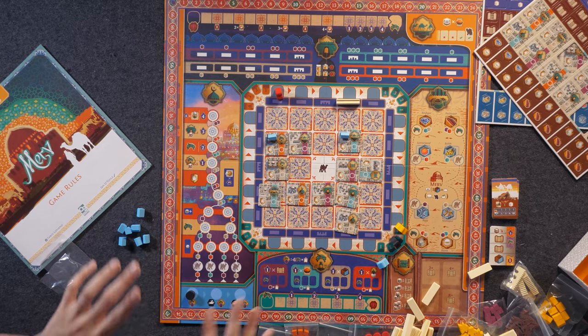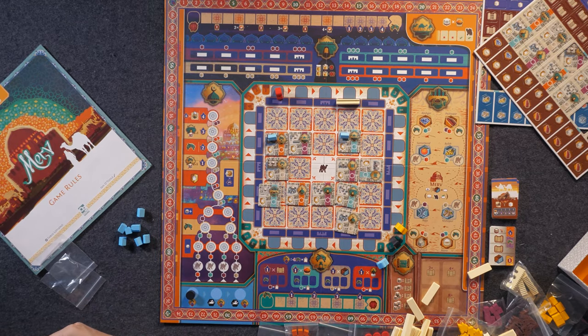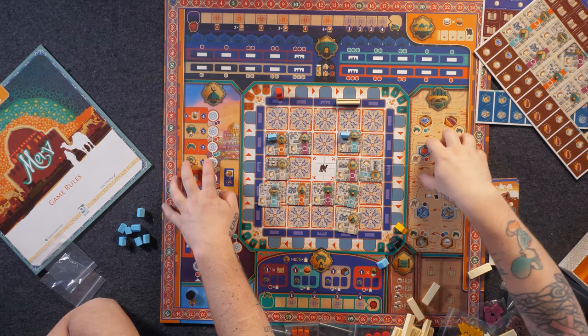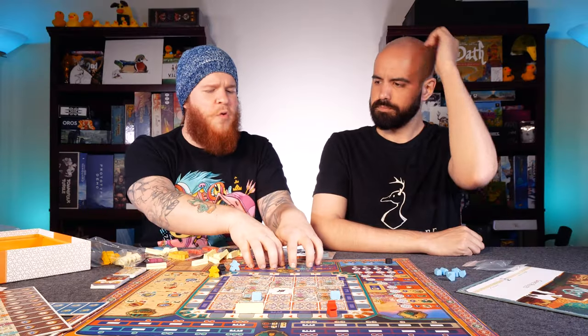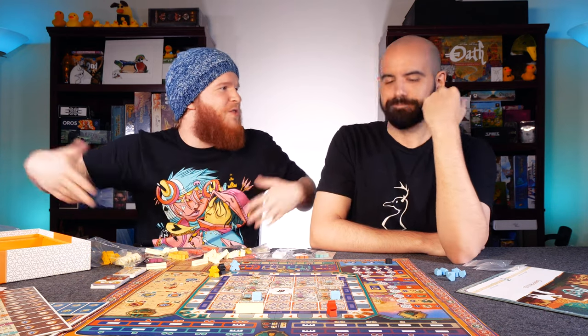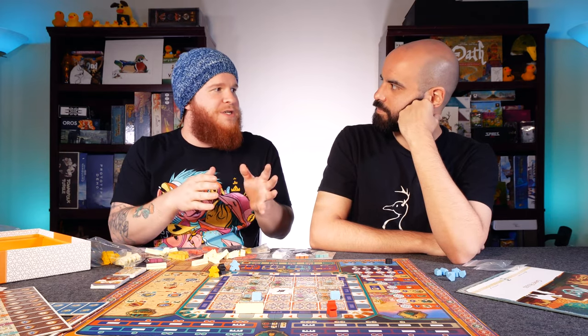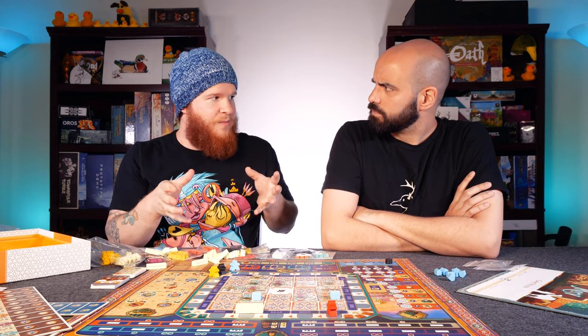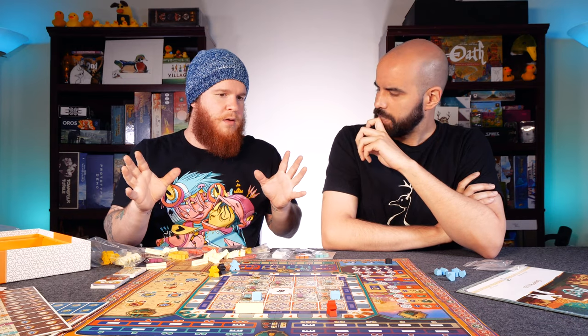Each one of the different sectors of the board is a different path to victory, and there are even combinations you can use to build an interesting engine. That's probably one of the hallmarks of this design. We left the game wanting to explore other areas. It's one of those Euros that is complex and open enough that focusing efficiently on one or two paths can drive the endgame — but you have to commit. I believe there's an expansion coming that will add to that modularity and variability.